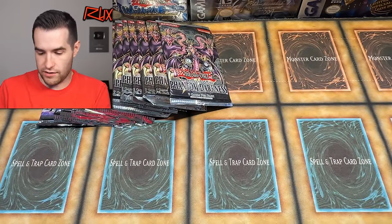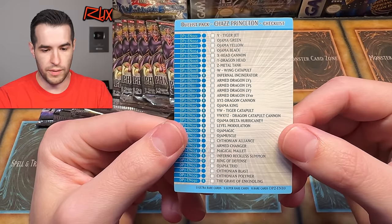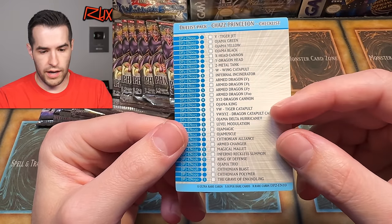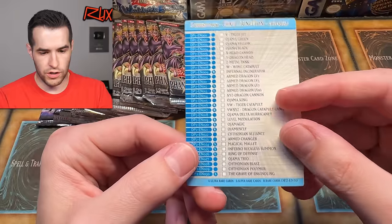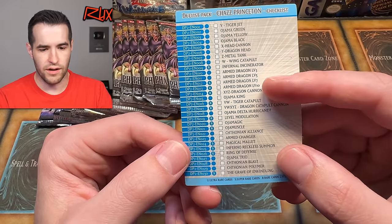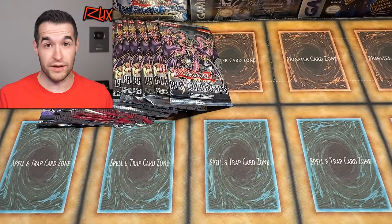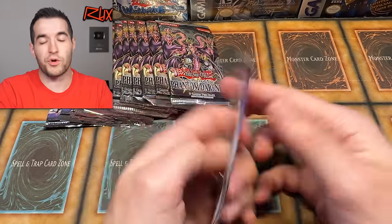Let's look at the checklist. There should be two ultras — one of them may be Level 10. Looking for the U... it's Ring of Defense. Arm Dragon Level 10 is in here as well. So we really don't want Ring of Defense — that's pretty lame. Let's try to pull something cooler than that. Arm Dragon Level 7 is a pretty cool super rare, I'll take that all day.